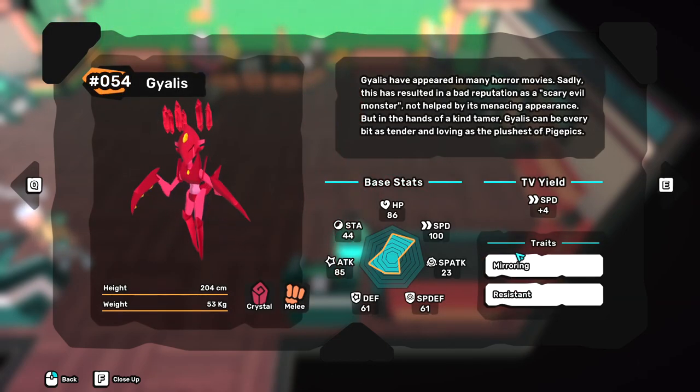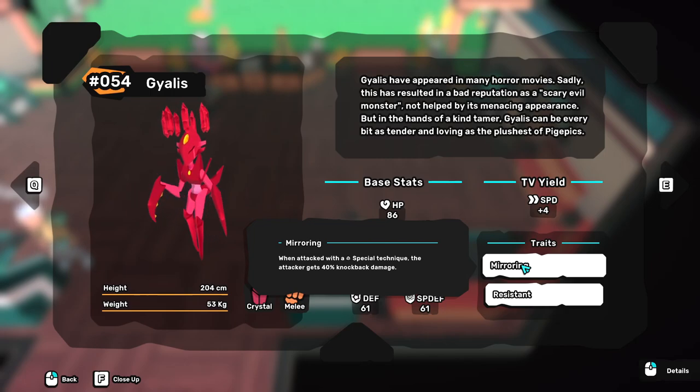Going on to its traits quickly. Mirroring is the preferred trait for Gyalis in the current meta. Mirroring reflects 40% of special damage taken back to the attacker, and this makes Gyalis a great counter to special attack tems or teams in general.